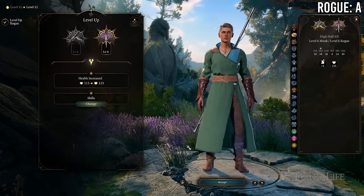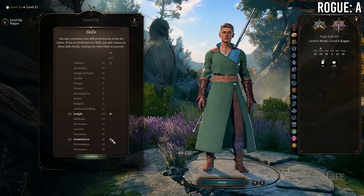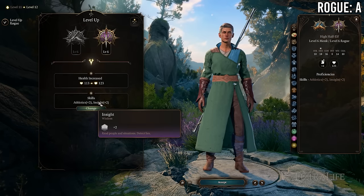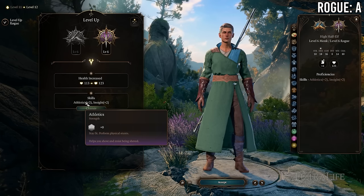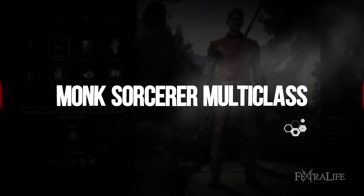At 6 Monk / 6 Rogue you gain Expertise in two skills in exchange for losing Evasion and Stillness of Mind. This is not a great trade-off — you probably don't need Expertise in four skills. You're probably better off staying at 7 Monk / 5 Rogue. If you really want, you could even go 5 Monk / 5 Rogue / 2 Fighter to pick up Action Surge, Fighting Style, and some proficiencies.